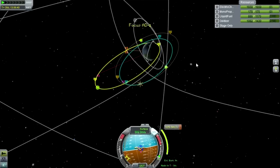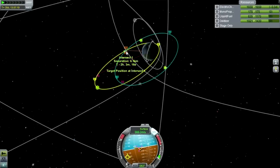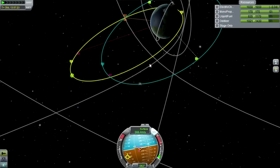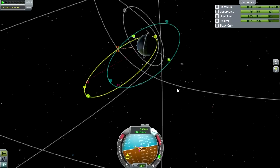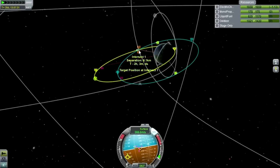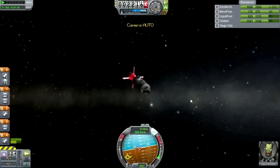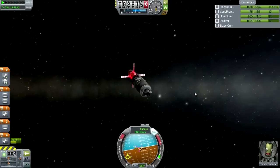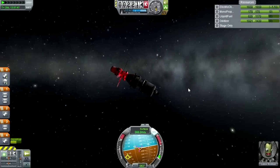The third burn is 23 minutes out at 147 meters per second — shouldn't be too big a deal. You have to be a little more delicate with this one since we're going to end up very close to the target. Around 6 kilometers is as close as we're going to get. Below 10 kilometers is good; below 2 is very good. Otherwise you'll have trouble making the approach, because the accelerations between you and the target will be too different and the approach will be more tedious if it's more than 10 kilometers away.